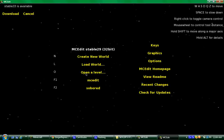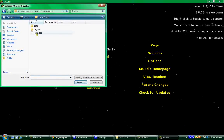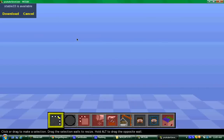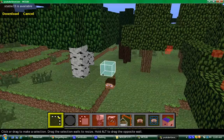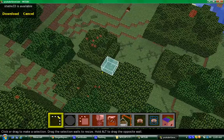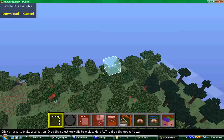You want to go to 'Open a Level' or 'Load World' — whichever, doesn't matter. I named my world 'YouTube', so here it is. Open the level, and here's the world right here. That's me right there — that little floating head.